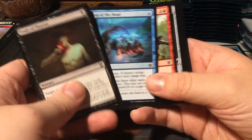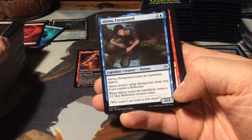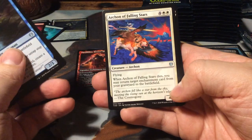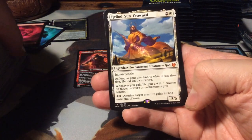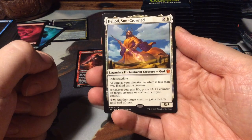Fruit of Tisiphone. Alirios, the Enraptured - which is Narcissus, he loves his reflection. Escape Velocity. Archon of the Falling Stars. And - the second most expensive card of the set - Heliod, the Sun-Crowned! Which is also a god.